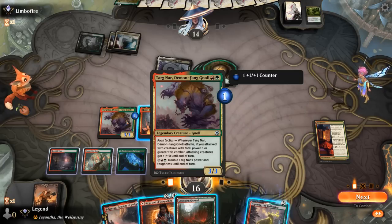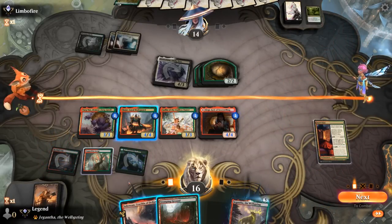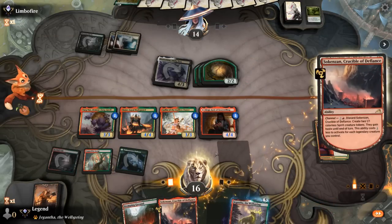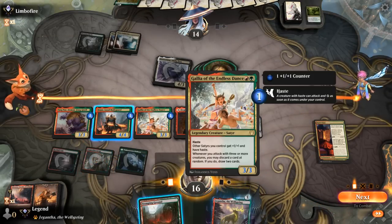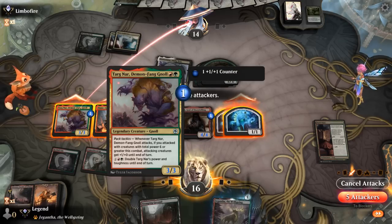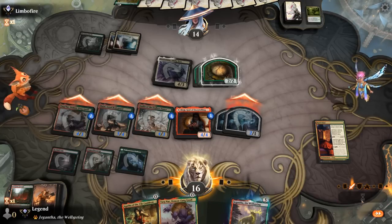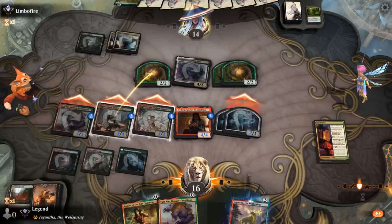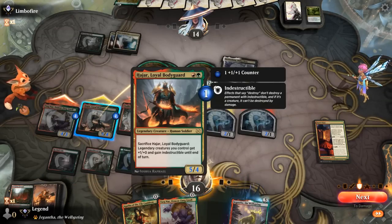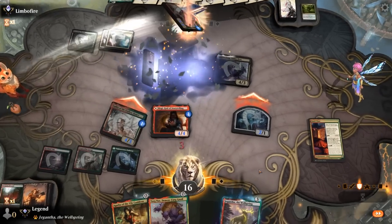I can also attack and Targonar pumps Gallia, so that's another reason to empty my hand first. Could also channel Crucible for 1 mana. Whenever we attack, discard a card at random — if we do, draw 2 cards. I'll keep the land in hand, attack with all, and Targonar will pump the team so we can attack into the cats. We've got a replacement Targonar and Agatha we can play for free. If I sacrifice Bodyguard, we would get 12 damage total — only a couple points short, so let the trade happen. Opponent falls to 4, and then play Agatha.